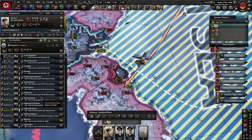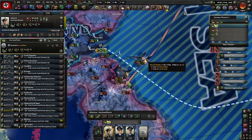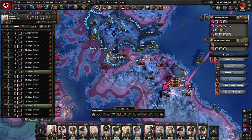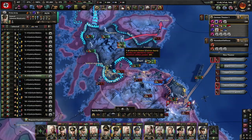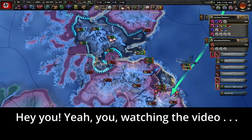We almost lost a carrier on that one. Everything else is looking pretty good though. Did we lose any ships? We lost some convoys but no actual ships. Something went wrong with the front lines here — if I lose because of that, I'm going to be very upset.